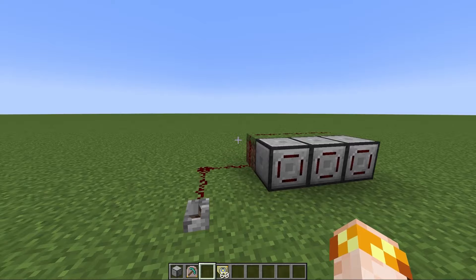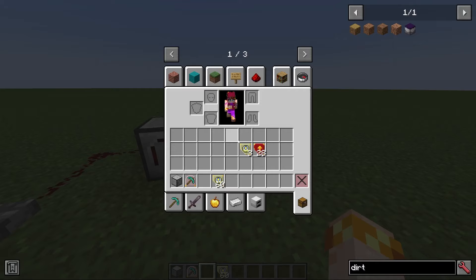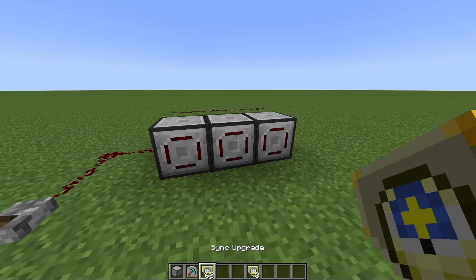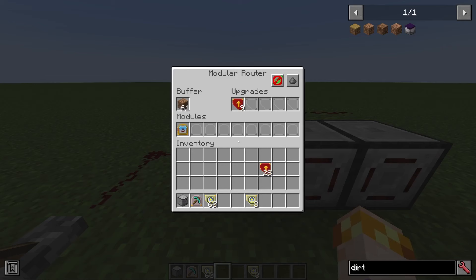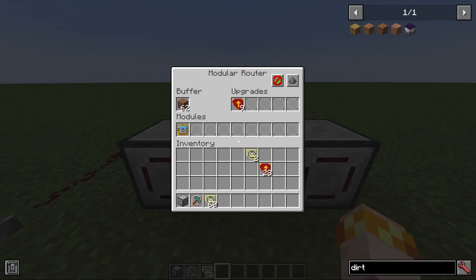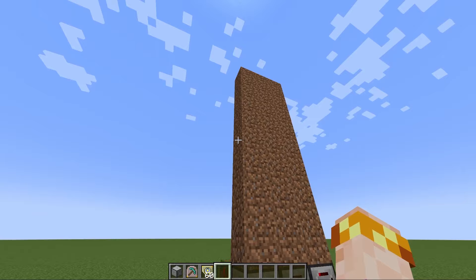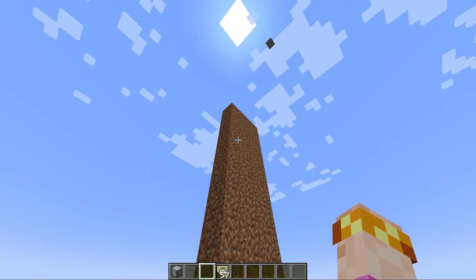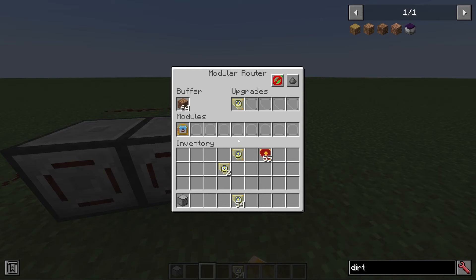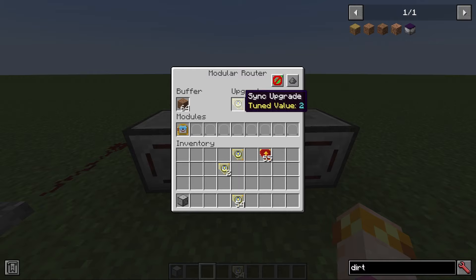The sync upgrade is an upgrade that allows you to have routers function simultaneously. Though in my experience it only really affects extruder modules properly, and it does seem to be a little bit buggy. But if you add a sync upgrade to each router with a matching value, they will be synchronized. There is also a secondary feature where it delays the activation of a router by one tick per tuned value, but unfortunately I could not get that feature to work in this version — it seems to be bugged. Hopefully it will be fixed in the future.